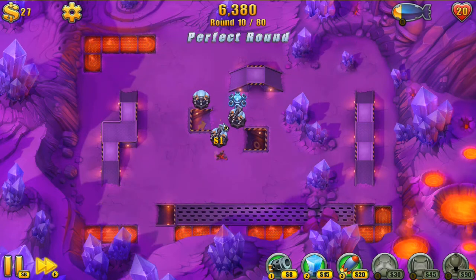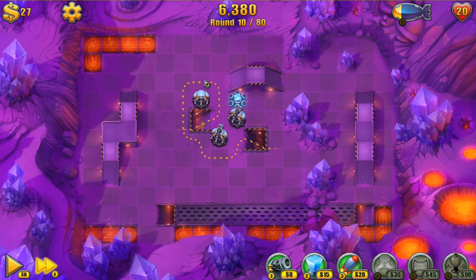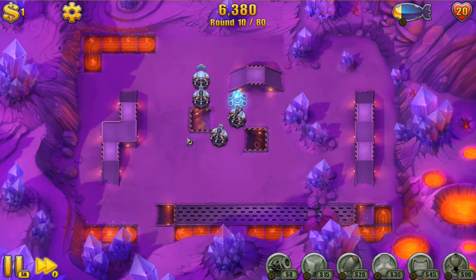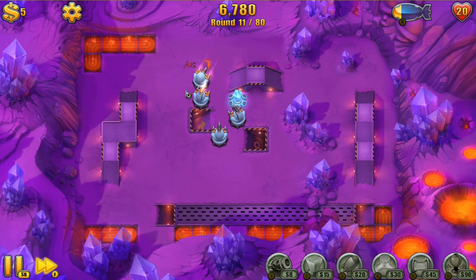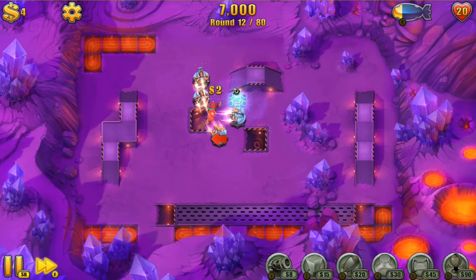These guys should go down no problem. I do want to use these link towers on this level, so we'll see what ends up happening — I'm excited to give those a try. I'm going to put one upgrade on the slow tower and get another one down. I use the machine guns purely for path generation, and then I fill in all the gaps with something else. If you've got enough slow towers in, it's usually no problem.